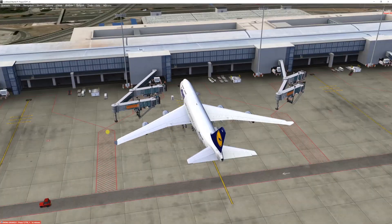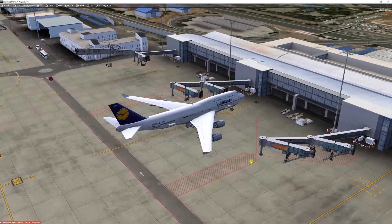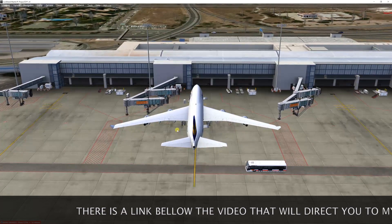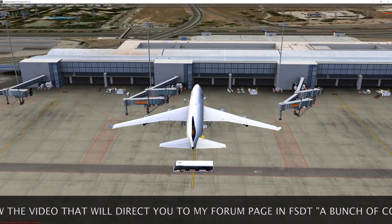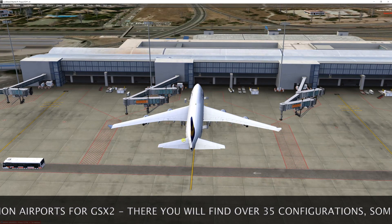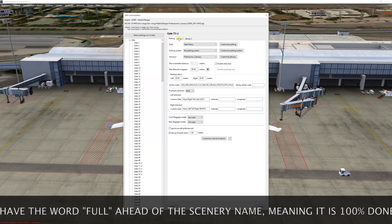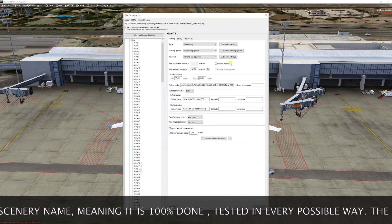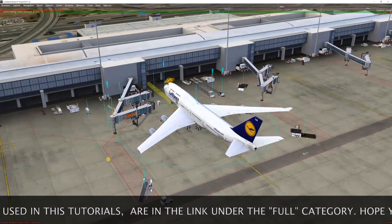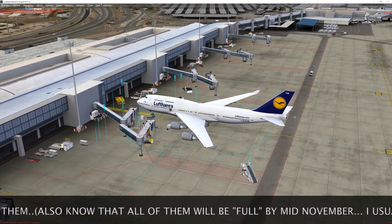I'm back here in the Madrid scenario from Simwings, in Terminal 1. Gates 73, 74, 71, 72, and 70 have been configured already. I'm not going to do it from scratch because by this point in the tutorial you should know most of the things. I just want to show you how I did this with the gates already in here. Now I'm going to go and customize the jetways. The only tricky thing about creating a double jetway — I'm going to move these jetways apart so you can see how they're done.